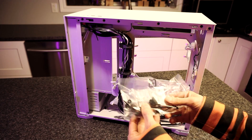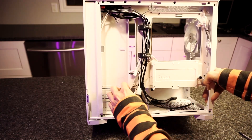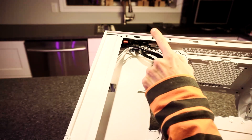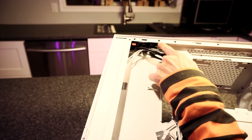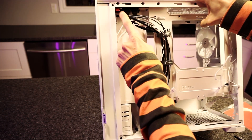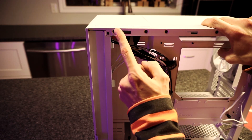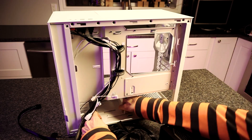Inside the case we have a bag of screws, a bunch of cables, and all the RGB and fan cables for the three pre-installed RGB fans. One thing worth noting: the USB-C connection on the front is just a cover — it doesn't include the actual USB 3.1 connector, so you'll have to buy that separately, which is a little disappointing. Up top there's an RGB header for the built-in RGB controller, and my plan is to daisy chain all the RGB connections together and use the built-in controller to sync everything up.